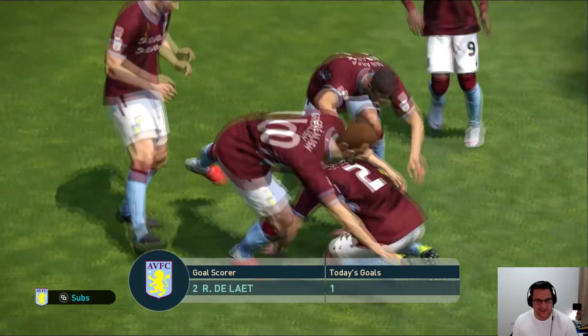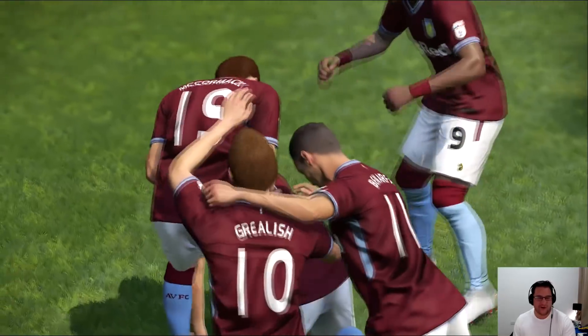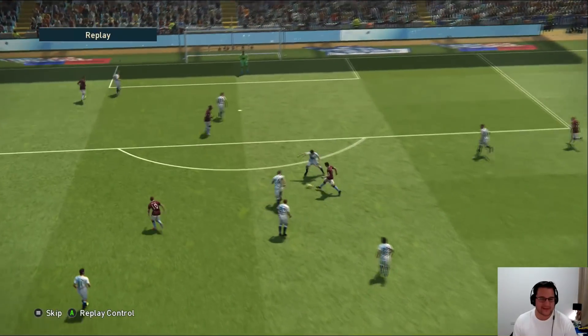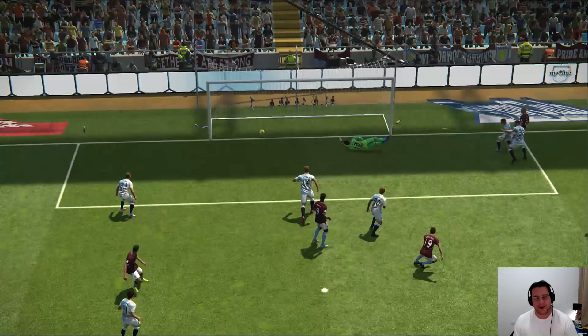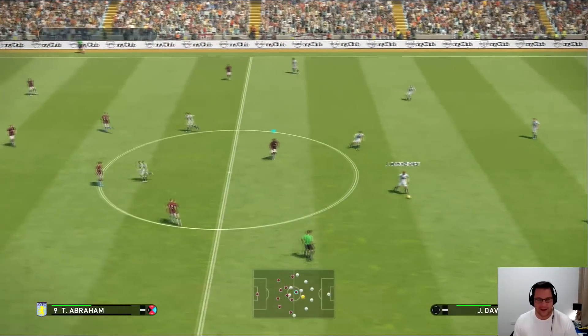Aston Villa's play really deserves that — a pile-on on DeLat, who scores from right back. Those attacking right-backs that we love to see. The full-backs are playing well. A good little intricate passing move between McCormack and Grealish — left foot shot, the keeper parried it wide, and DeLat pounced and stuck it into the corner. A lovely goal — 1-0 Aston Villa.